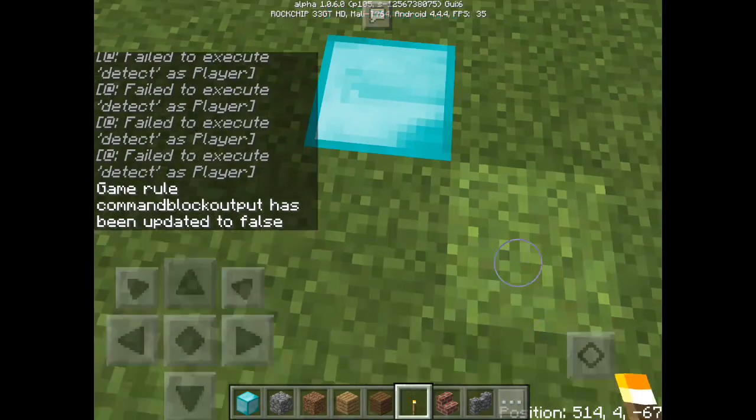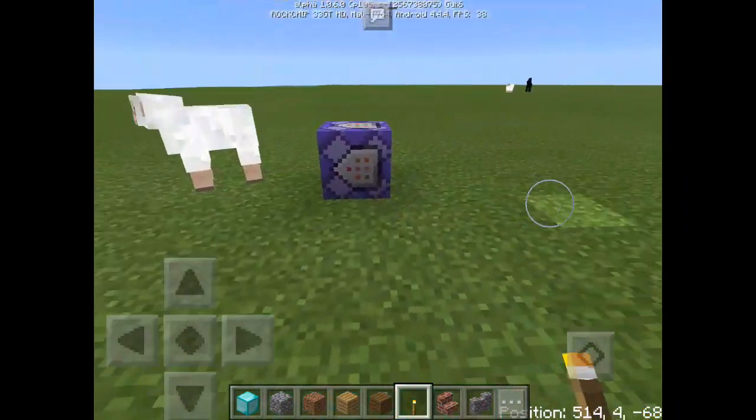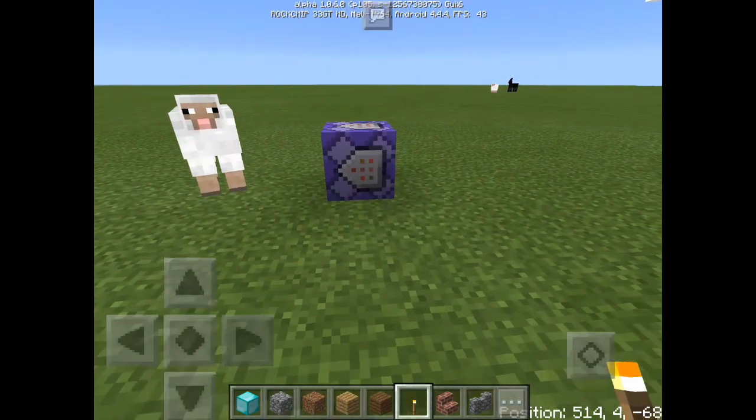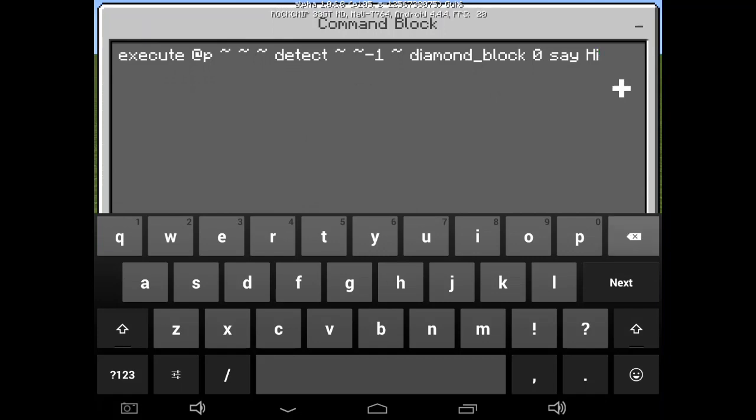Just step on that block. As you can see guys, it's not working — that's weird. In Minecraft PC, we use minus one for it to work, but this time in Pocket Edition we're going to use minus two on that Y coordinate.